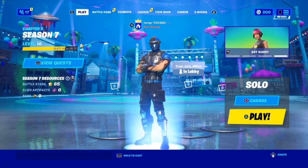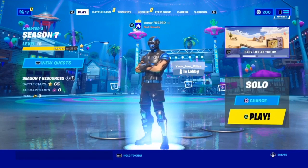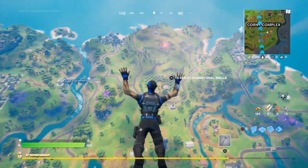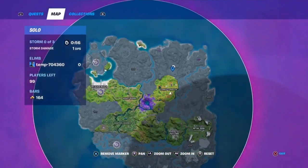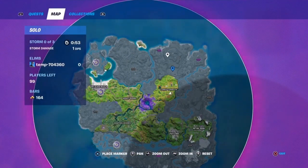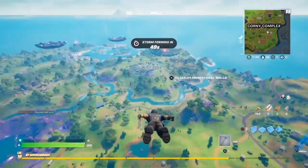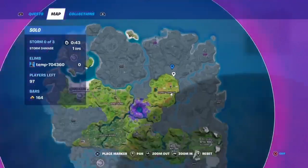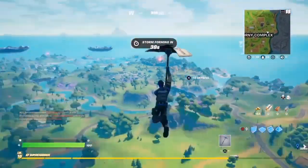Now that we're done with the intro, let's get right into the XP glitch. You want to land right at this farm — it's right here on the map, at the top right of the map in between Craggy Cliffs, Steamy Stacks, and Corny Complex. There are apples here.